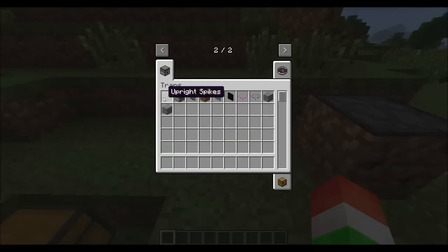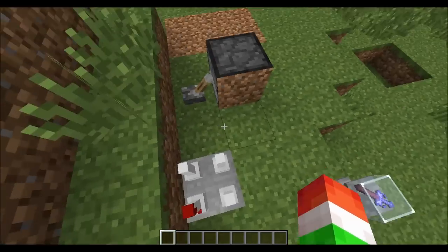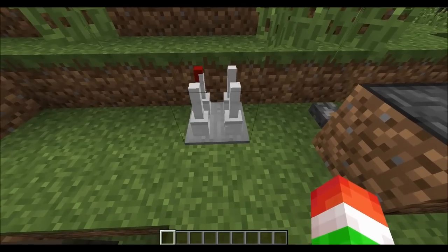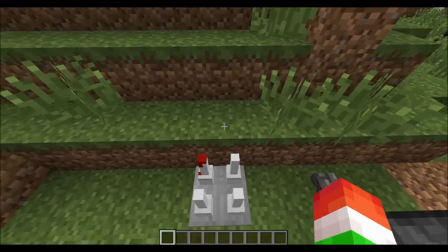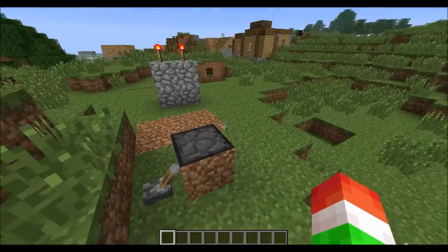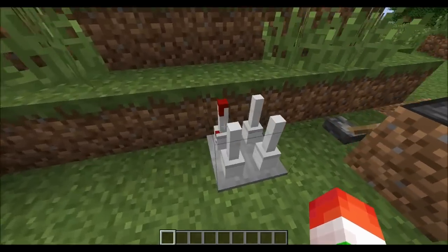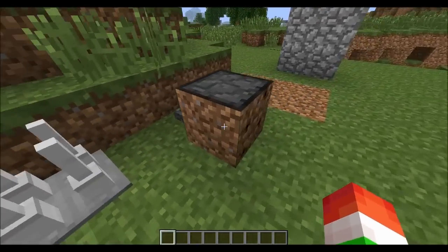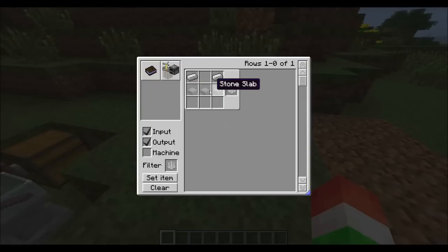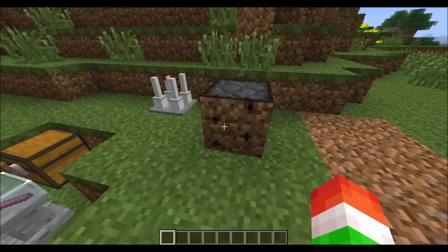Next let's take a look at this trap — it's called the Upright Spikes. There's even a blood effect! Whenever you step, walk, or fall on them, you will get injured. I don't know if they instantly kill you but it's probably going to do a lot of damage — that's why I'm staying in creative mode. The crafting recipe is three pieces of stone slabs and iron ingots.